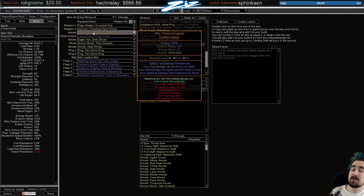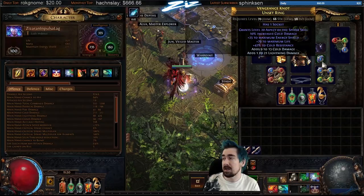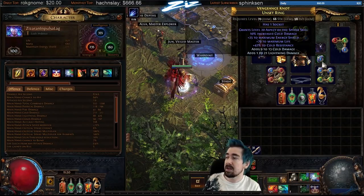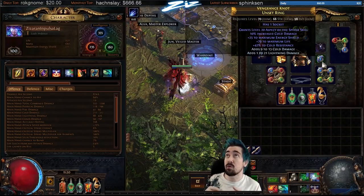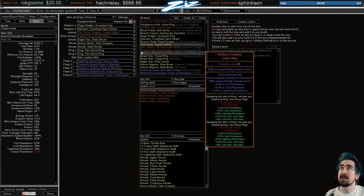Three Dragons is something I used for quite a while in the build to make the fire explosion shock. However, if you have an Ashes of the Stars or you're able to craft flat added lightning on your ring, that'll do the job as well and then you can drop Three Dragons. I probably should have dropped it way earlier than I did.